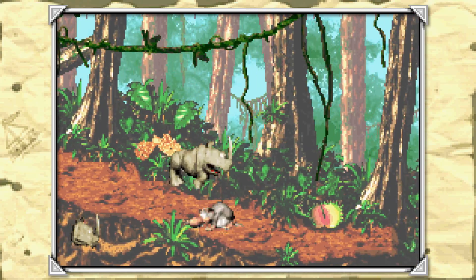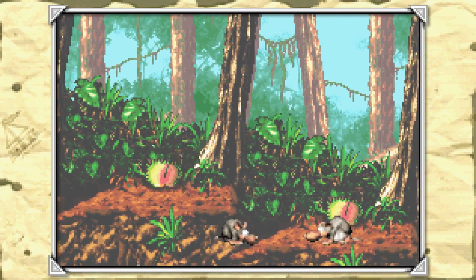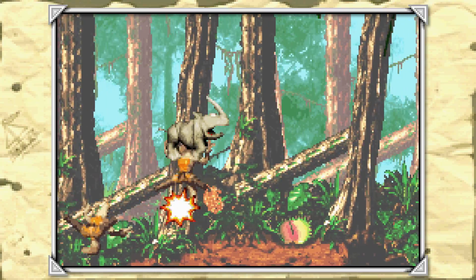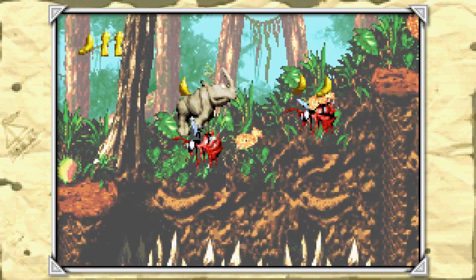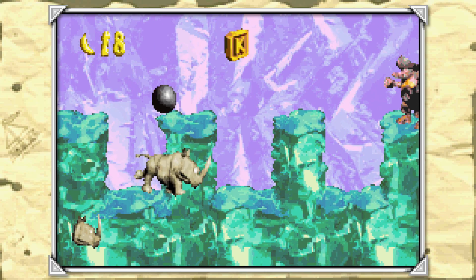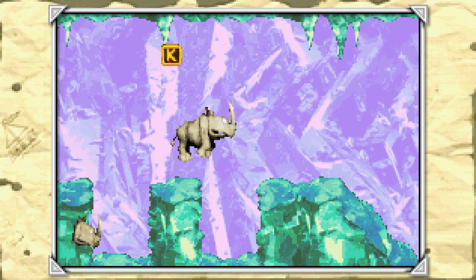The gimmick of this stage, as you can surmise from the title, is that we are going to be playing as all of our animal buddies, including Rambi, Squawks, Squitter, Rattly, and probably another one I forgot. The point is we're playing as all our animal friends back to back in one stage, which is a fun idea for a final level.